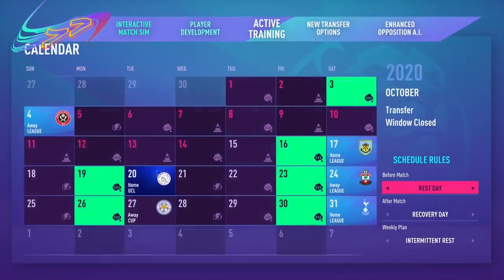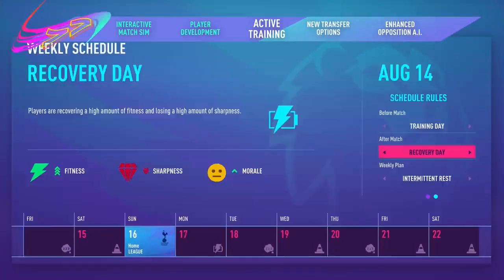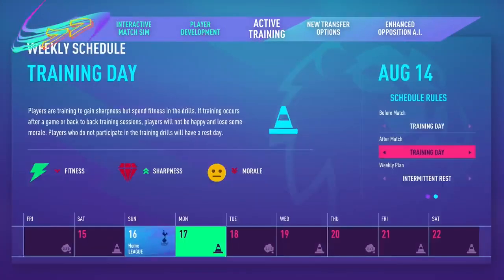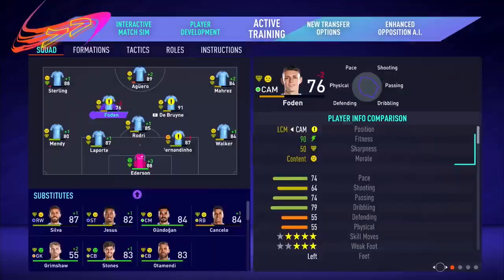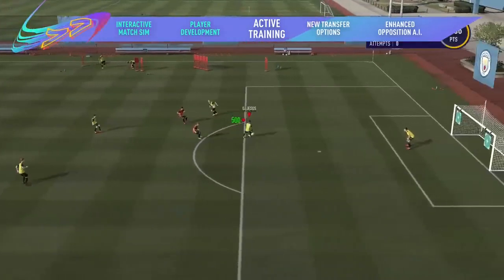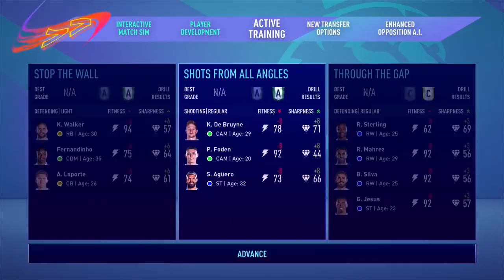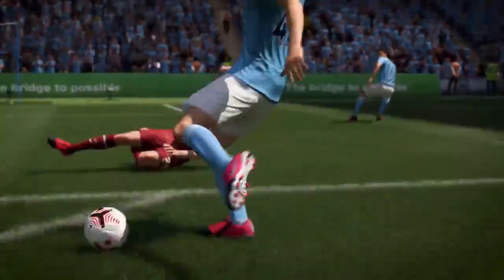Manage your team's schedule and train multiple players at the same time with a new activity management system. Choose when to rest and when to train throughout the week as you balance your players' morale and fitness with max sharpness — a new stat that shows you how likely players are to perform at their peak. Then boost it with group training sessions, monitor your players' progression, and find that sweet spot with fitness and morale to keep your team firing on all cylinders.